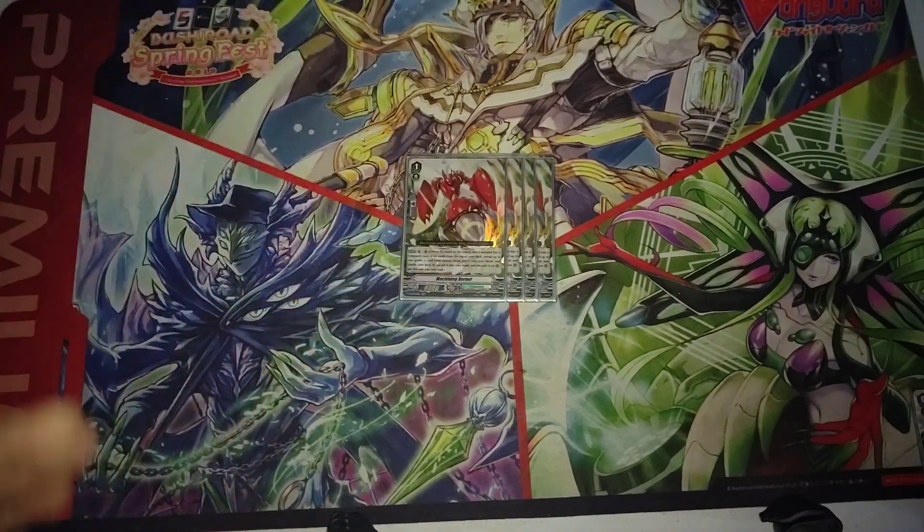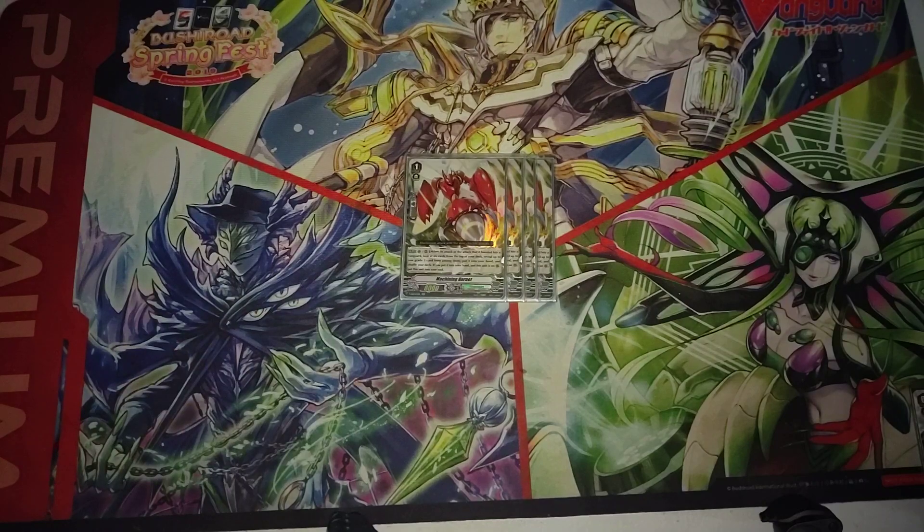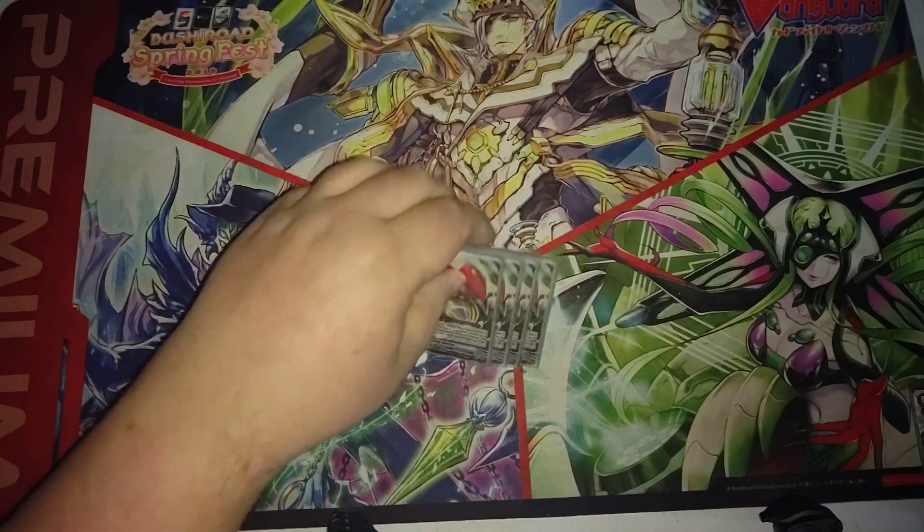Next up, we have Machining Hornet. He's also been kind of a staple for Mega Colony. Vanguard or rear guard — when its attack or the attack it boosts hits, check the top 6 of your deck for a grade 3, add it to hand. And if he was on rear guard circle, you can move him to soul. Helps with soul, helps for your early grade digging. It can help find your High Class Moths or your Gredoras. And it goes into soul to help build soul.